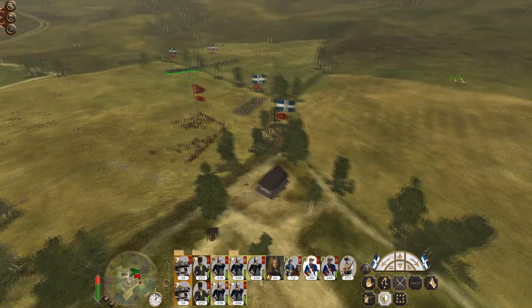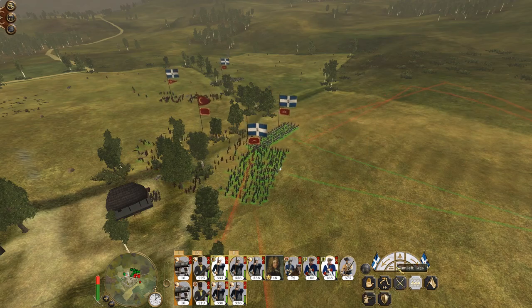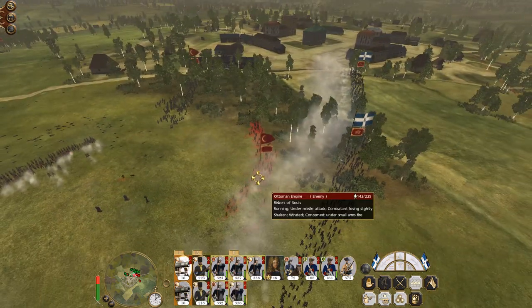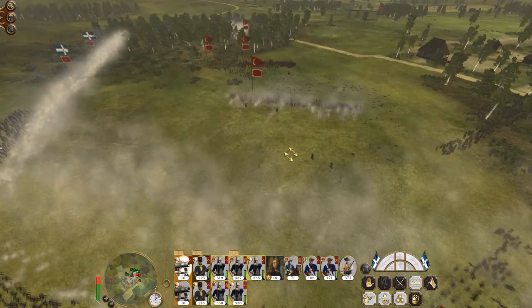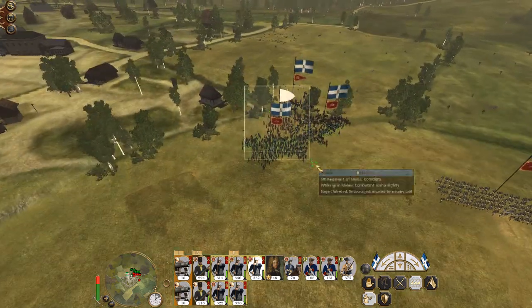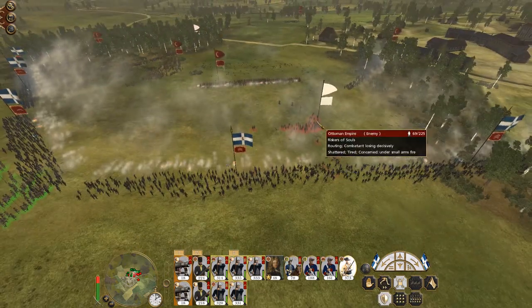They are going to catch my conscripts — put one more back in. Let's get cavalry involved and spin them around, get those guys running. Another volley would be nice. Let's get you to stay at the Janissaries — they are confident when they've lost half their men because they are terrible. Where's the other Riskers of Souls? They're on the flank. Let's get my regiment of foot working their way through the town. All the Riskers of Souls are broken.